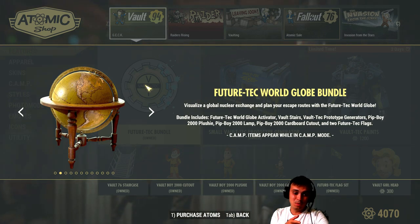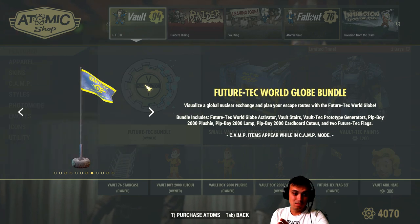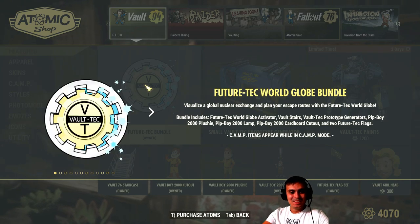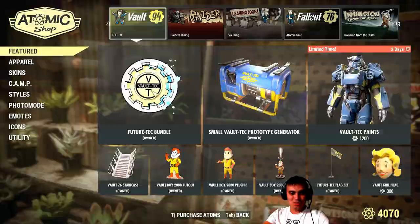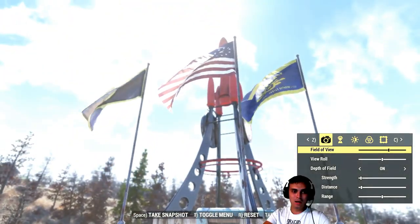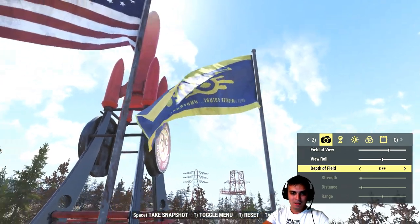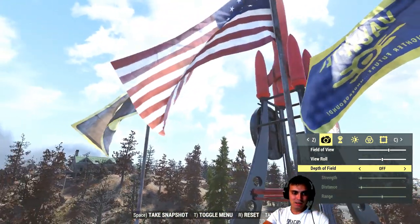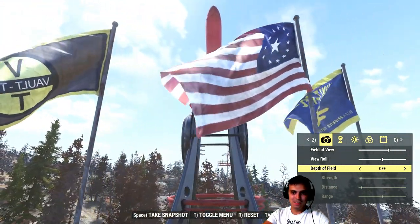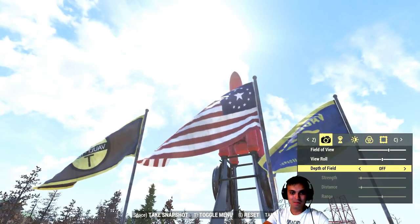I'm happy with the globe and I'm happy with the stairs. And the flags, obviously — flags are my favorite, always. So let's begin. I'm going to start off with the flags because I'm standing right next to them. Let me just zoom out. There are two options. That's the first option — the flag, Volt Tech. And that's the second option of the flag. This is the main flag. Look at this beautiful picture. I'm actually going to take a picture of this.